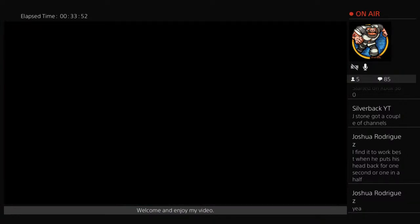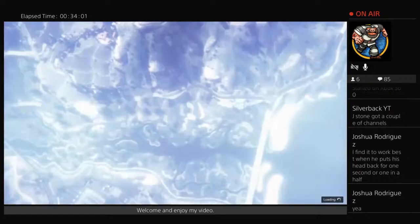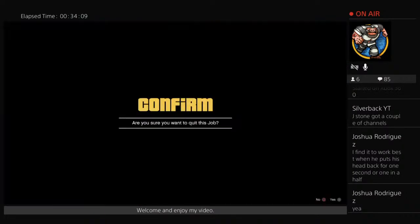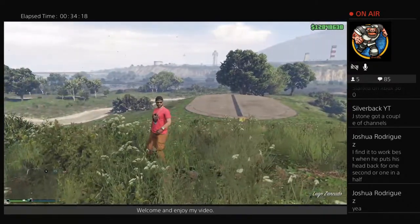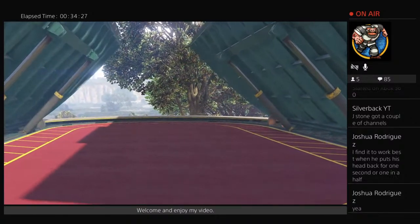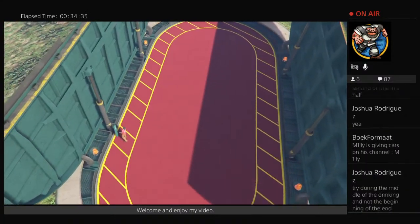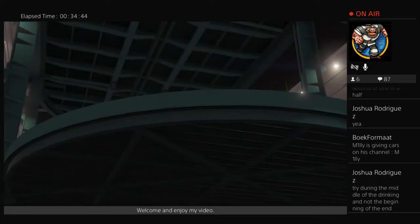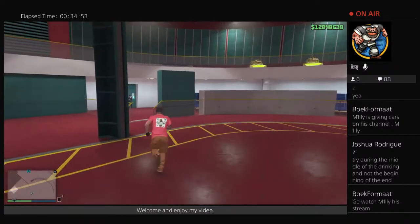Damn it. Where it works best is when he puts his head back — for one second or a second and a half. Yeah, I know when he tilts his head back — that's what I'm trying to hit at that moment. Earlier I did it and it worked two times — first time I duplicated a car, second time I failed, and the third time I hit it. I'm not sure, I started out before — actually let me just check some channels out to find what works best.